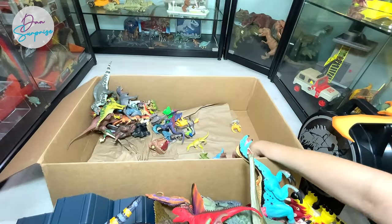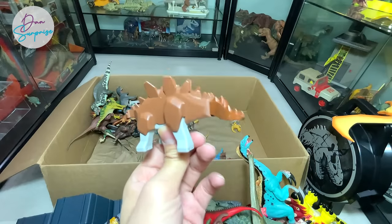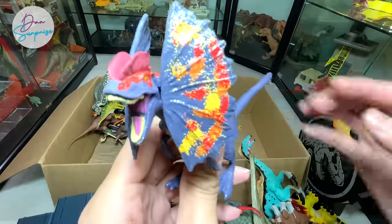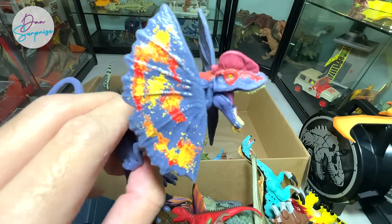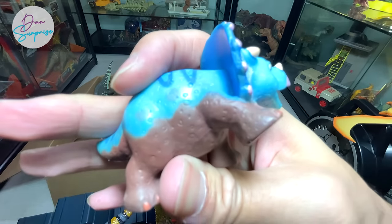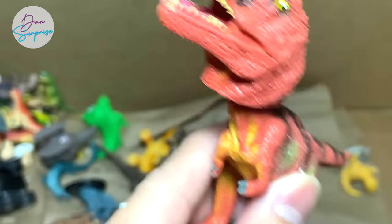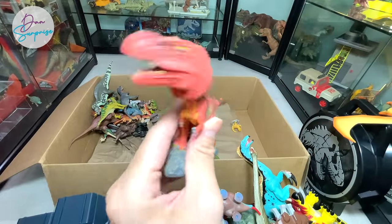A Triceratops in-house brand. A Lego Stegosaurus - I think this is an original vintage Lego figure. We have a Dilophosaurus, the double-crested lizard - this one is really cool. You can dip this into water, press the belly and it will squirt water. Pretty cool for playing in the swimming pool. This is a baby Triceratops from Dinosaur Train. And we have a bobblehead T-Rex - you can place this in your car and as you drive it will bobble its head.